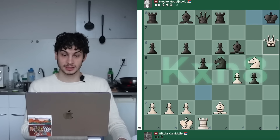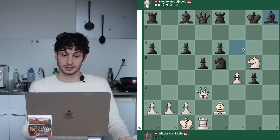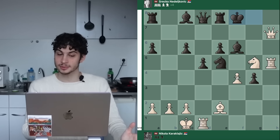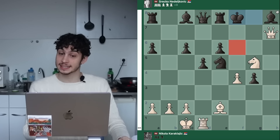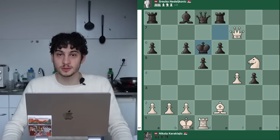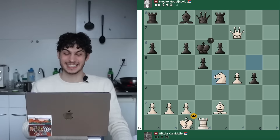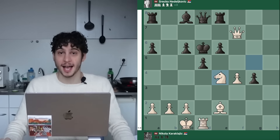If you tried Queen H7 check immediately, black can go King F8 and it's harder to convert. But with Rook H8 check and Bishop takes, after Queen H7 check, King moves, and now there's no bishop on F6 blocking H8 — so you take on H8 with check, King E7, Queen G7, Knight F7, Queen takes F7, forcing the king to D6. And for potentially the most beautiful move of the game last: Karaklajic goes Knight E4 checkmate. It's a pinned pawn, open square checkmate on the king.